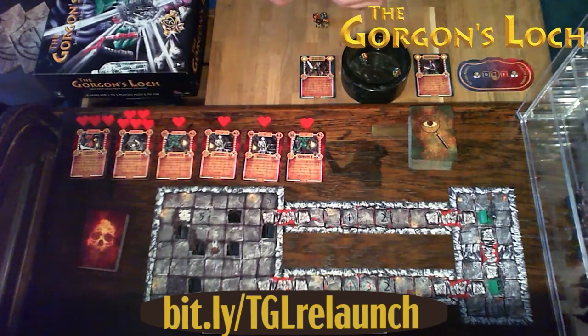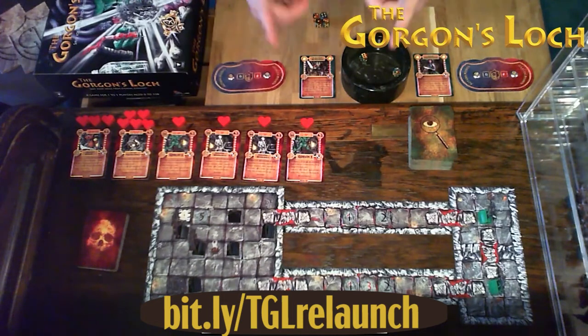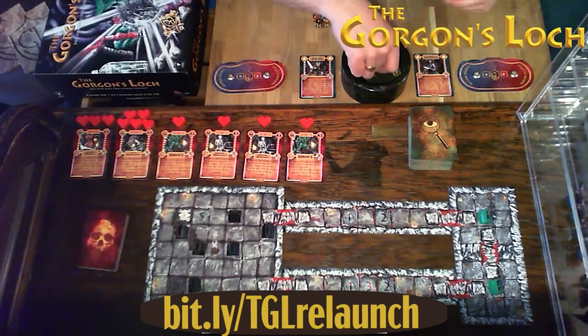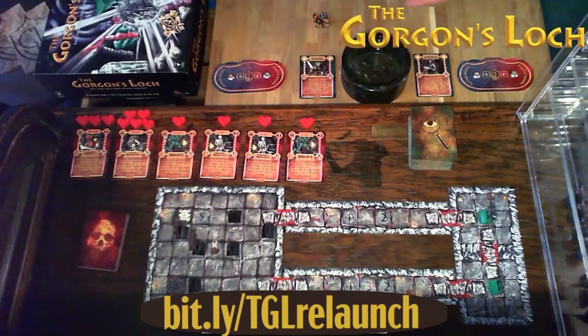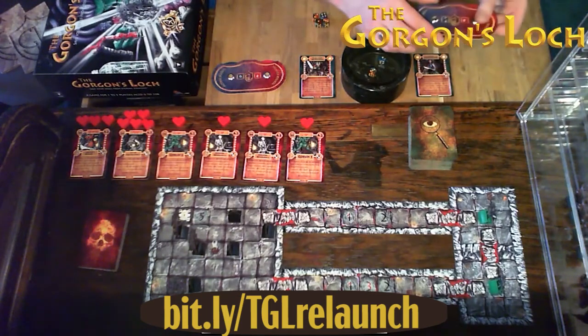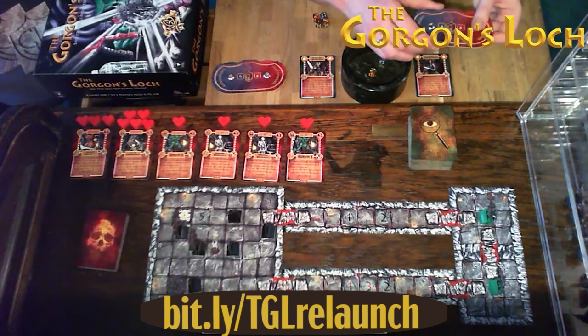I've got those marked on the trackers — sorry, it's a bit tricky working upside down as all my cameras are mounted up there. Action points for Eryn: we're about to start the game, so she rolls for action points first. She gets four — not huge, but can do.